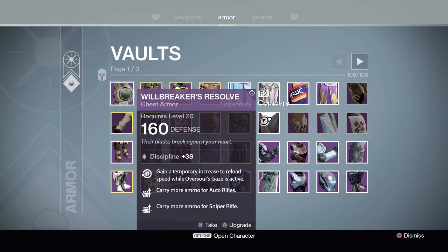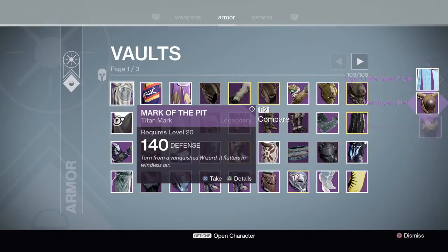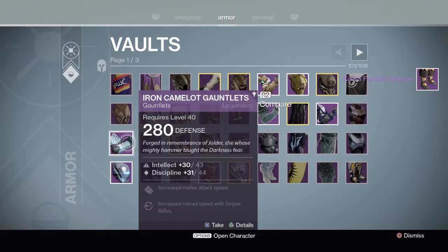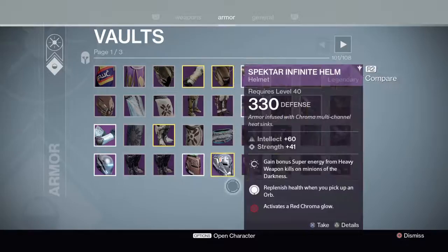So the Will Breaker's Resolve — that's going to go. Some of these things are actually Trials armour, and I'm not too bothered about Trials armour either. I'm going to get rid of quite a lot of these things: Mark of the Pit, some of these things are actually for Warlocks. I'll certainly get rid of my Titan stuff here. I've got some Specter armour, but I'll try and take out as much as I can — Iron Camelot Gauntlets. I really should have rehearsed this because I'm finding so many things I don't recognise. I really should have paid more attention to my vault — I've kept a lot of rubbish in here that just really wasn't needed.